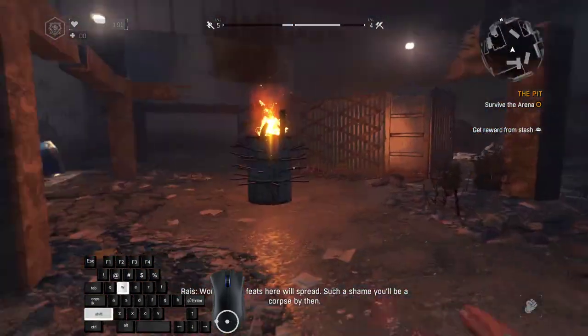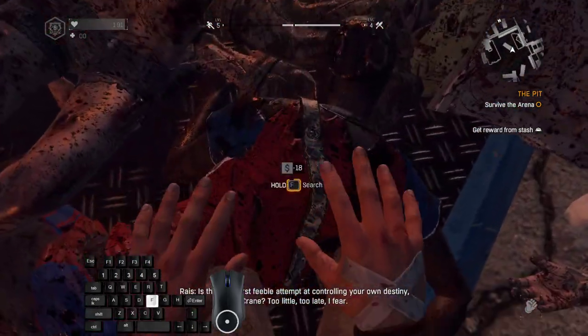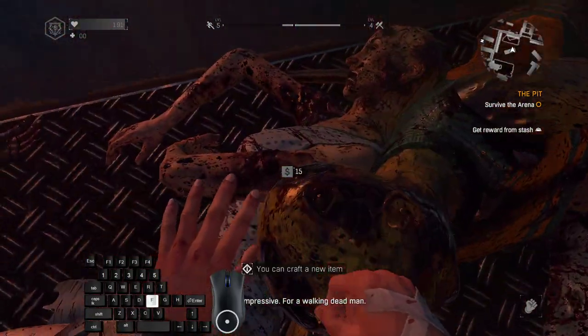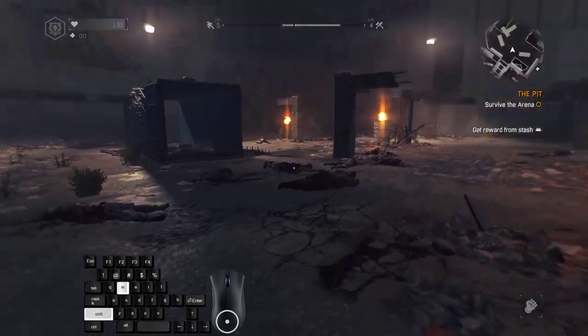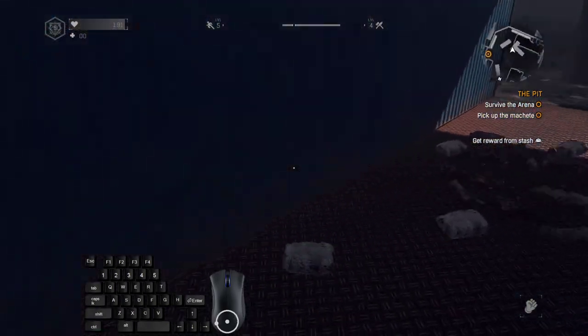Only after killing the last zombie does the double crew start. This is a good time to search for corpses — you want to find a metal part. I found a metal part and I'm happy with it. If you haven't found it, it's fine; you still have time later to search this container.